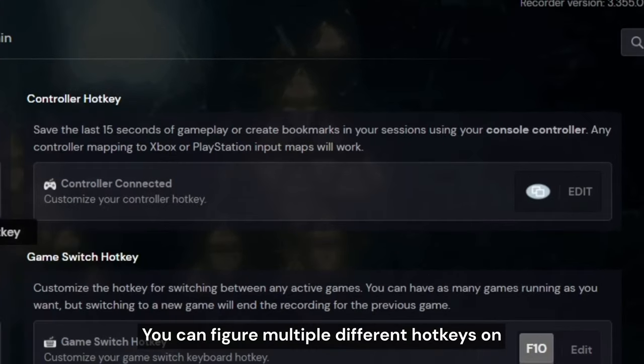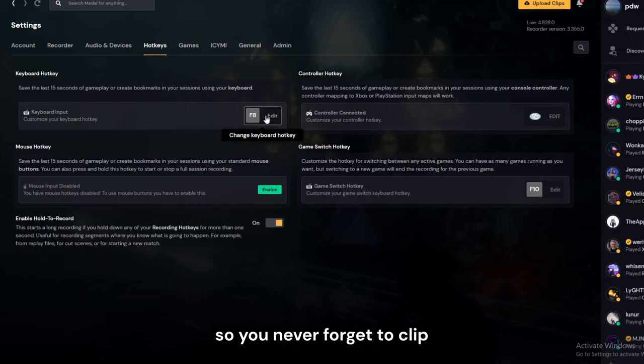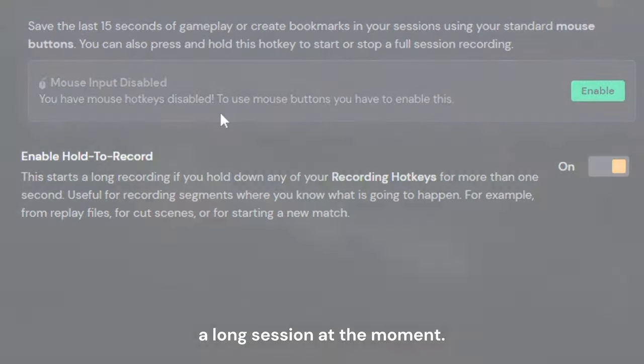You can configure multiple different hotkeys on your controller, mouse, and keyboard at the same time so you never forget to clip. You can also configure hold-to-record, enabling you to record a longer clip even though you may not be recording a long session at the moment.